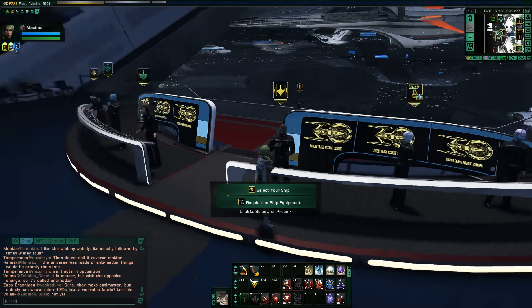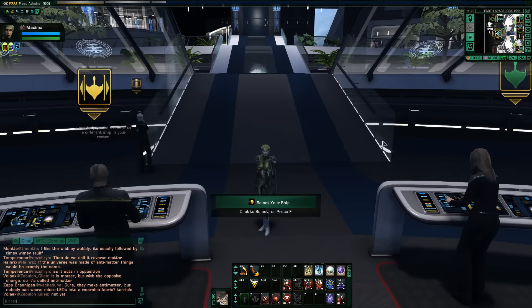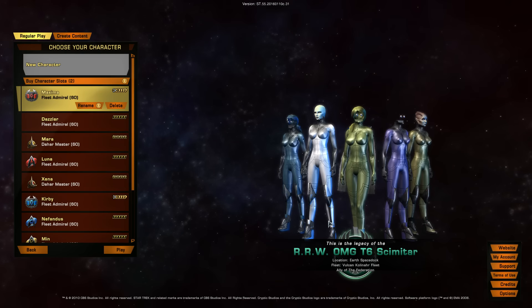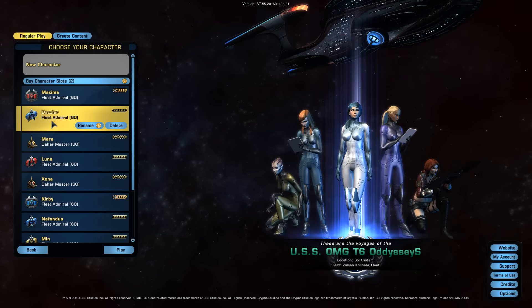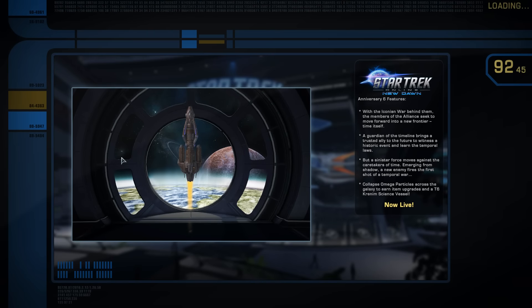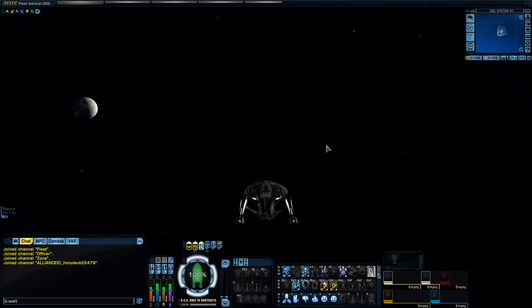That is the Romulan faction summary. Let's head over to my other characters and take a look at the other factions. Which one do you want to do next — the Federation, take a look at the new Odysseys? Or take a look at the Klingon Bortas? Let's just do the Federation. Let's check out the new Odysseys and what their features and traits and everything are.